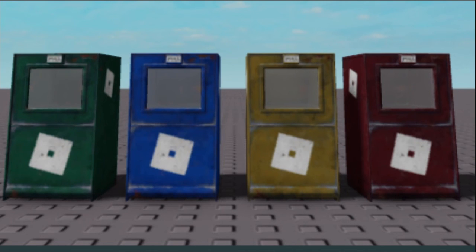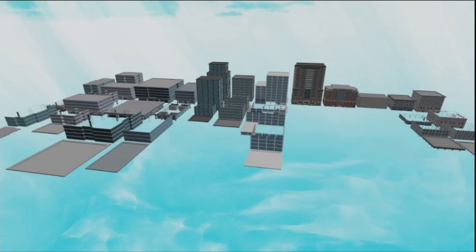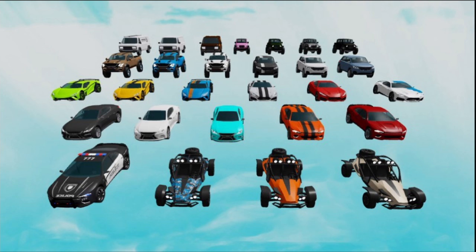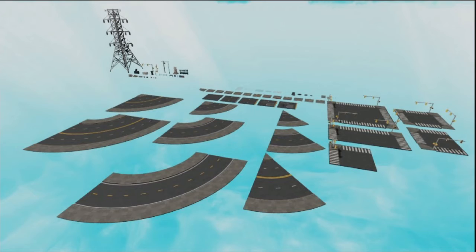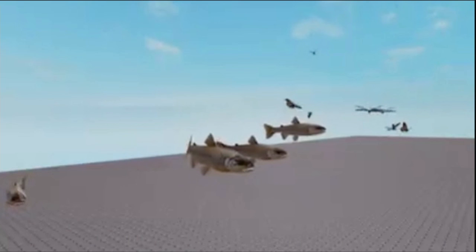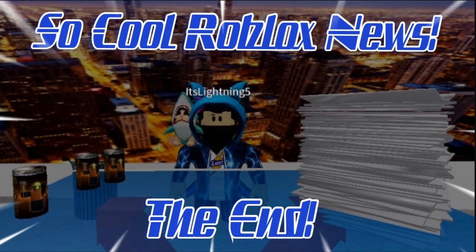Roblox has also added a whole bunch of brand new free items into Roblox Studio. You can see cabinets where you can put newspapers, a brand new city model, new free cars, animated trees, roads with power plants and stop signs, curves, and new animated fish. These are all amazing free items available in Roblox Studio, so go check it out!